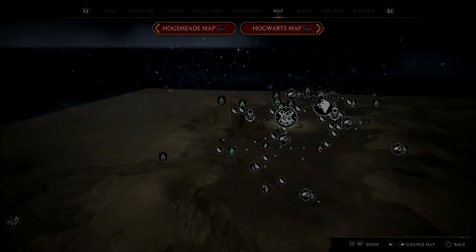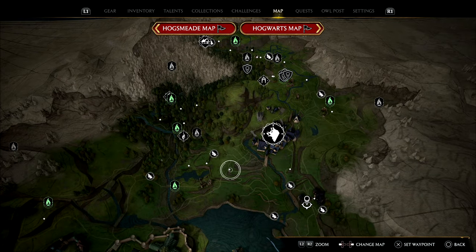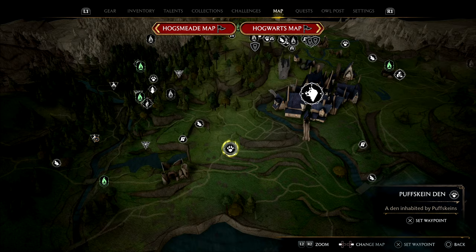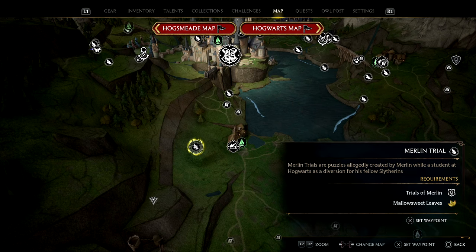In addition to this area, they also spawn along this kind of set of ridges just here. And if we just zoom in, there's literally a nest right at this Puffskeen den right here. In addition to that, I also found some at this Merlin's trial.